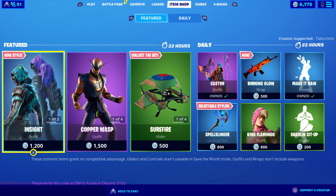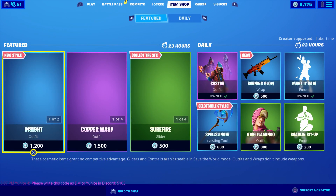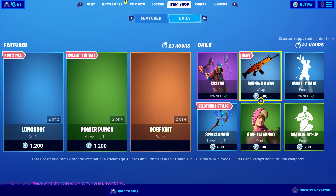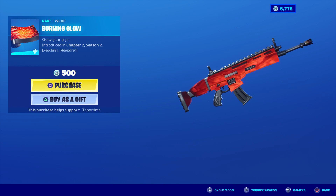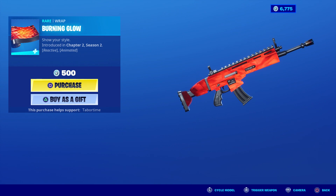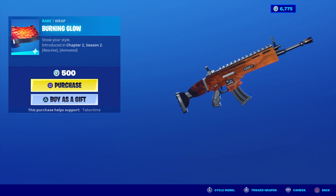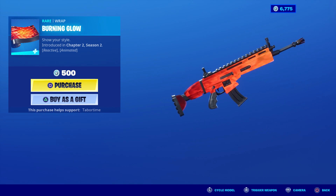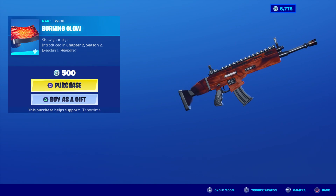Welcome to the May 11th live item shop review. There's a new camo called Burning Glow that is orange — and it's reactive too, though it doesn't say how. We're gonna have to test this. I want it, that is the perfect color orange. We triggered the weapon and it changed colors, so it looks like it changes normally and maybe glows. We'll test this right away.